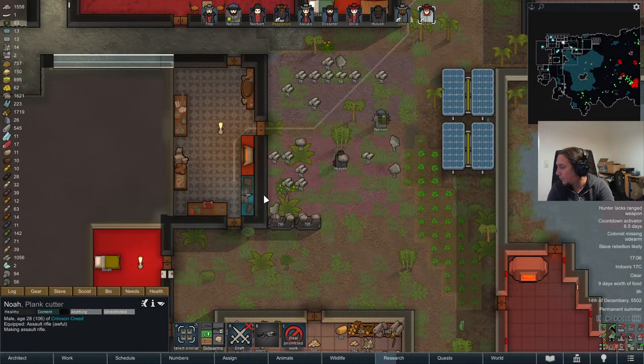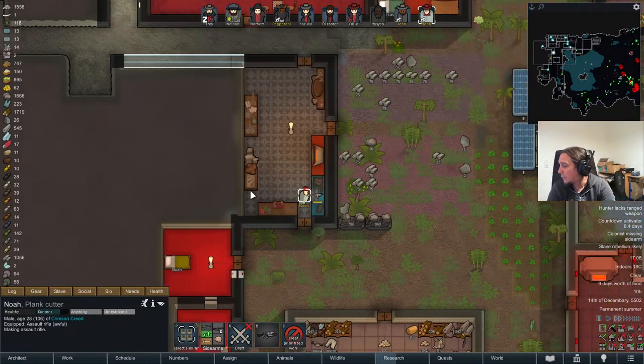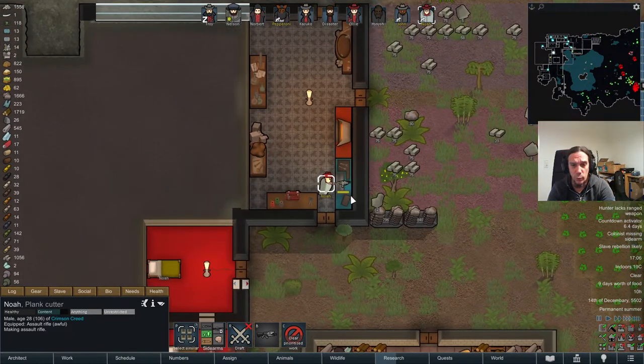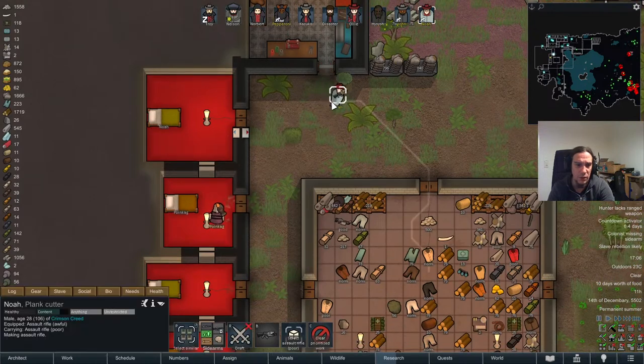My man Noah, please finish there. Of course we have children there. Killboxes work pretty good against enemy artillery — all you need to do is force the siegers to attack you, and that's not too hard. There are lots of ways of getting the job done there.